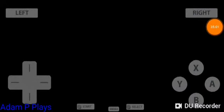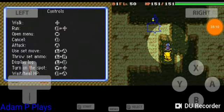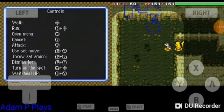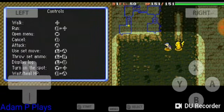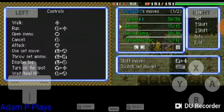Let's go — our goal can't be far off now. Going to the Regigigas chamber now. This dungeon — you don't need stones, you just have to get through it. I think this one's a bit longer now. I'm glad the puzzle bits are over. Any stones I pick up I'll keep just in case.